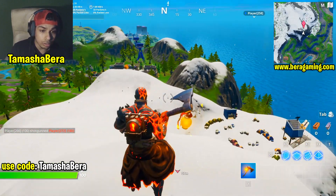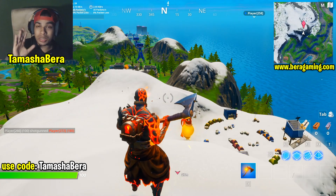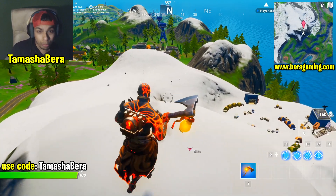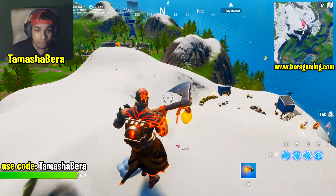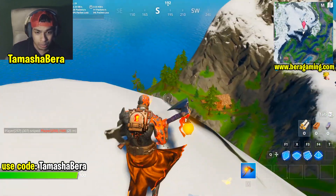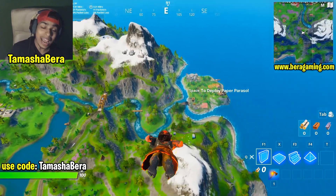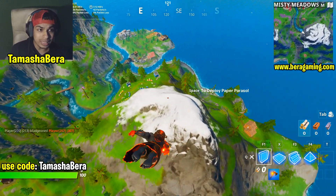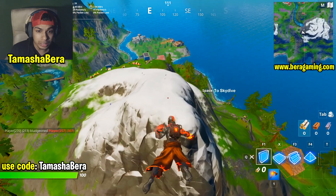We have a supporter creator code which is Tamasha Bear — we only have three supporters, so use the code in the Fortnite item shop to help us get to 10 supporters. Now we're heading towards Mount F8, which will be near Misty Meadows.